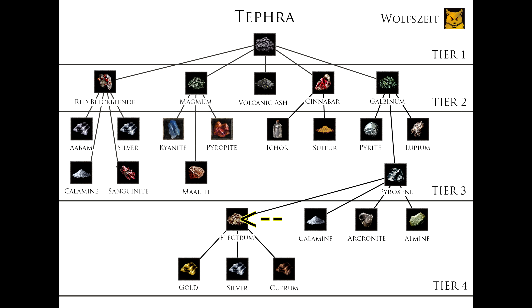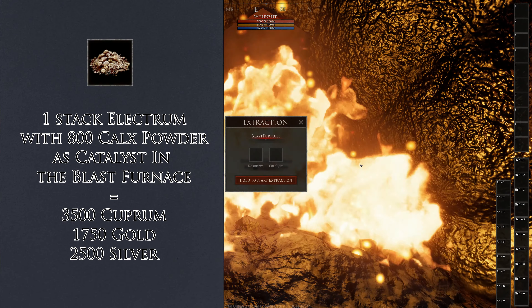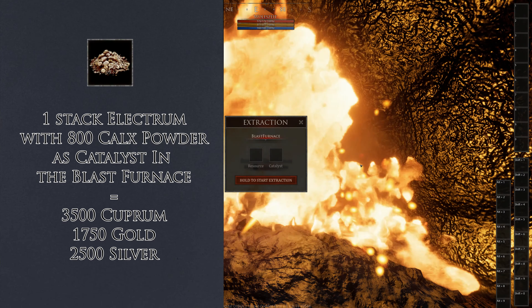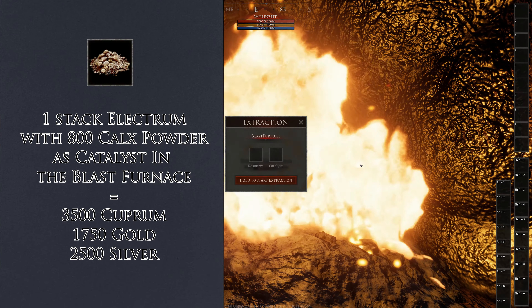The last extraction for today: the Electrum. You will get out Gold, which can be useful if you want to make the heaviest armor in the game, and Silver — for exactly the same reason. I know no one who actually used Gold or Silver for any combat-related stuff. You will also get out Coprum — you can make pretty good spears out of it and it has more use cases. You can extract Electrum in the Blast Furnace or the regular Furnace. Gold and Silver is mostly a useless product, but you can use it for Alchemy Multiplier and some other stuff. And Coprum, of course, for spears.